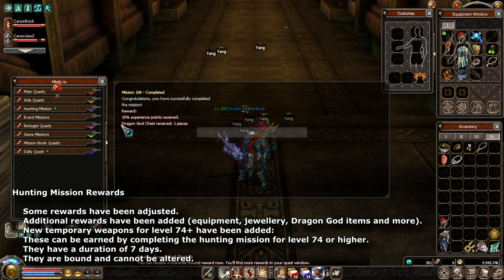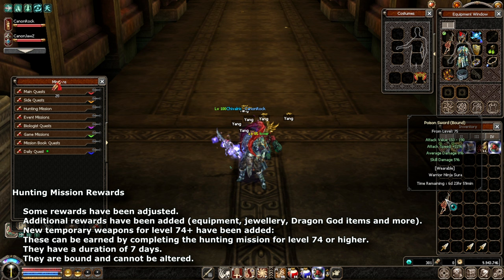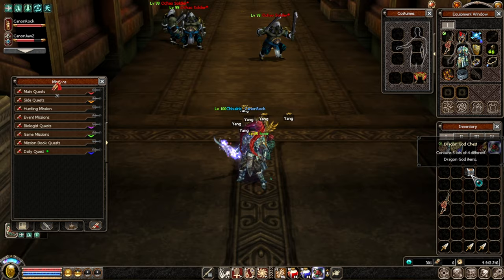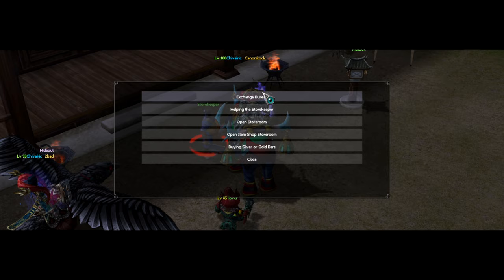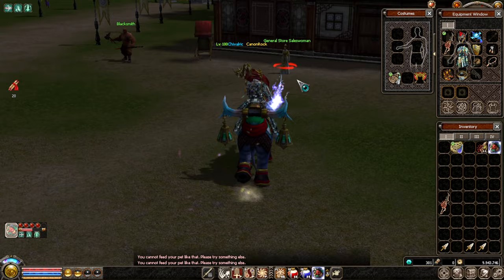Unfortunately, we don't get a two-hand weapon — we get a poison sword regardless. On ninja you could get a bow, and I expected a two-hand on warrior, but no luck. Also, the 'open storeroom' button has been moved — it used to be at the top and it's a bit confusing now. The weapon can't be stored or fitted to a pet, but you can sell it for zero yang.